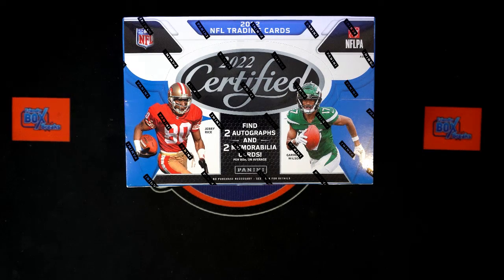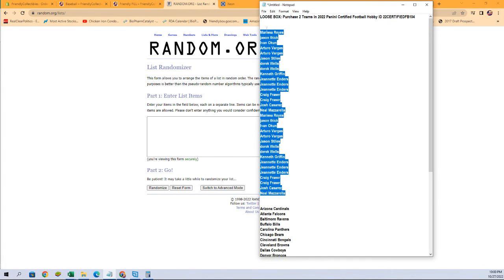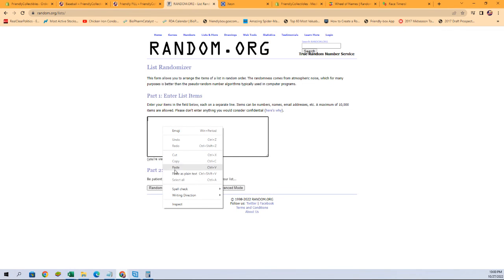2022 Panini Certified Football box break. We have random teams on this one. We've got our owner names and team names ready to be randomized — seven times each, paired up on a spreadsheet. Let's start our randoms here, owner names first, paste them in.